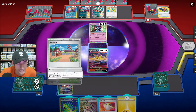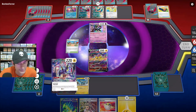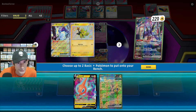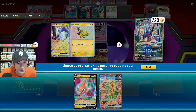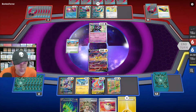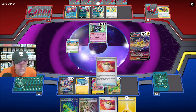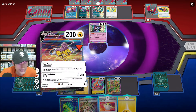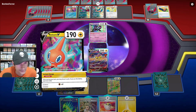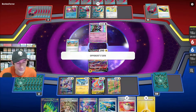We get the Miraiadon down and use Artisan. Let's get the Iron Hands. Using Fleet Footed, Ultra Ball, and we'll just go for the Instant Charge.